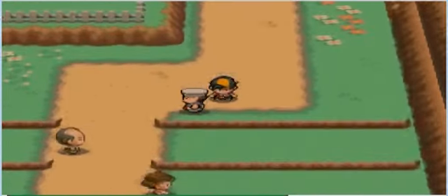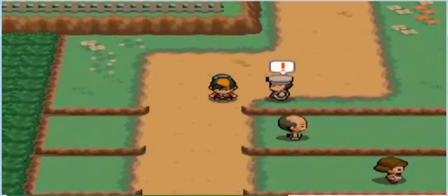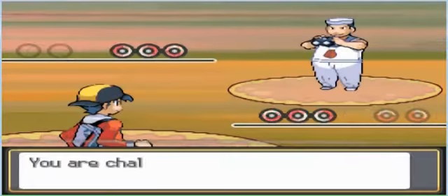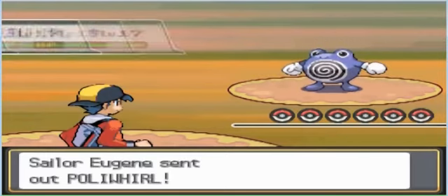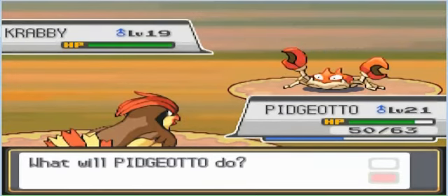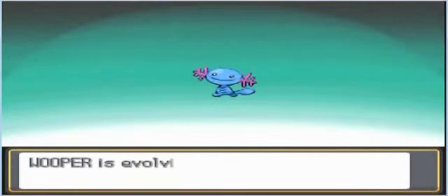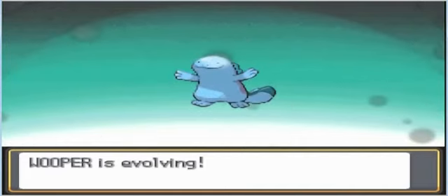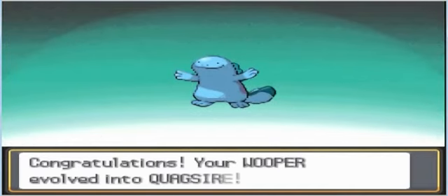Then we go down and there are three trainers. The first is a Sailor — I think they have Water Pokémon. He sends out Poliwirl — it's the first time you see a Poliwirl in this game and it looks pretty cool. And then finally Wooper is evolving! Wooper wasn't that strong, but now it's a Quagsire — so that's cool, it finally evolves at level 20.